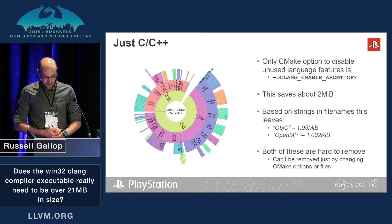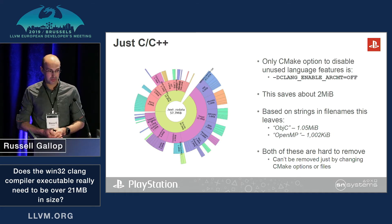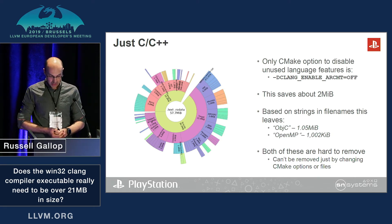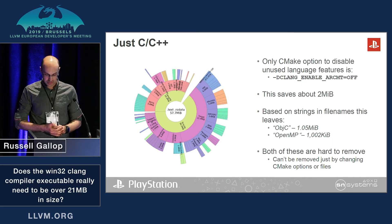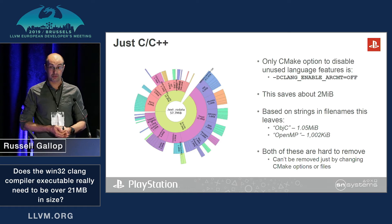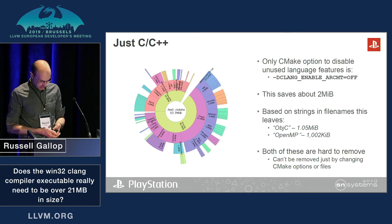First, I tried to limit this down to just supporting C and C++. The only unused feature I could easily disable was ArcMT, which is required for Objective-C, and that saves about two megabytes. But there's no easy way to disable other languages, such as Objective-C, CUDA, or OpenMP. Looking at strings and file names, there's about a megabyte of Objective-C support and about a megabyte of OpenMP support as well. Both of those are fairly tricky to remove — they're fairly tightly tied in.